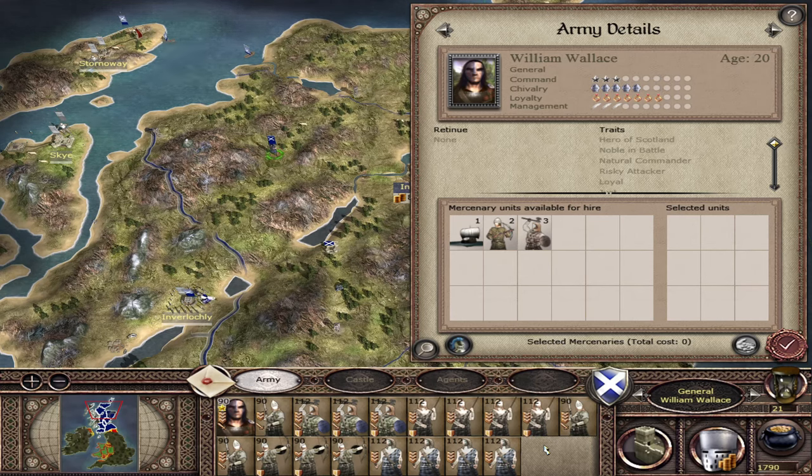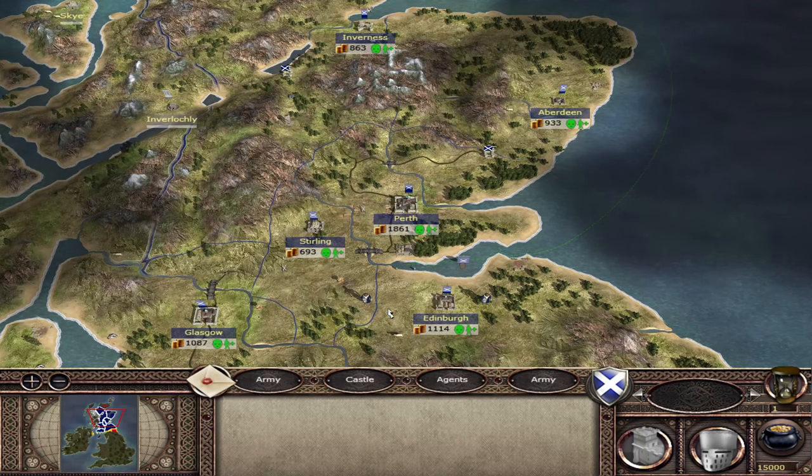There's nothing you can really do about that unless you want to mod the game files. So if we want William Wallace as early as possible, we'll need to use the first trigger, which is the 'Scotland is weakened' trigger - meaning falling below 5 settlements on turn 10 or later.